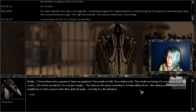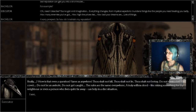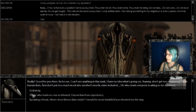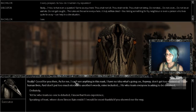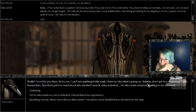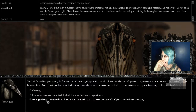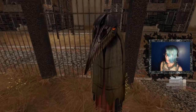'How is that even a question? Same as anywhere — thou shalt not kill, thou shalt not lie, thou shalt not betray. Do not steal, do not covet.' Do not be an asshole — I don't remember that one being a commandment, but you know what, fuck it, that's actually something that should have been added to the Bible. Do not get caught — that's completely different from everything you were saying before. 'The rules are the same everywhere — a truly selfless deed, like risking something for thy neighbor or even a person who lives quite far away, can help in a dire situation.' Really good for you then. As for me, I can't see anything in this mask. 'Anyway, don't get too worked up about human lives, and don't put too much stock in another's words — mine included. He who trusts everyone is asking to be deceived. He who trusts no one is deluded.'